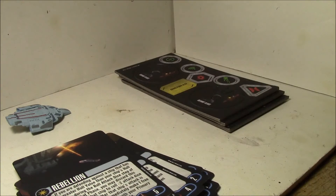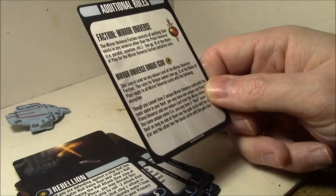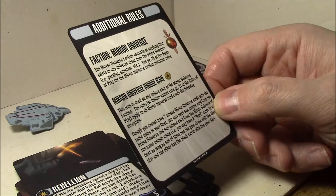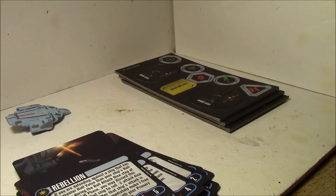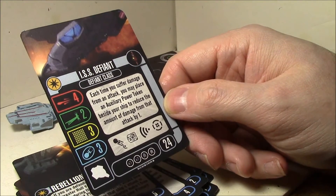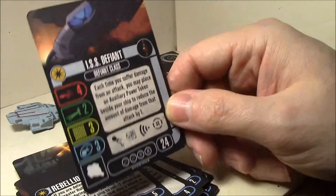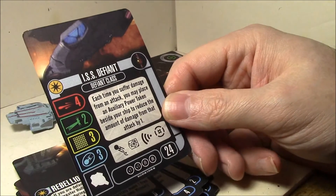The Mirror Universe faction rules are included. The Mirror Universe is already in the main rules for the initiative order, and this explains the Mirror Universe unique icon — which basically says you can have a Mirror Universe and a Prime Universe version of the same character on the table at the same time. So you could have a Mirror Universe Worf and a Prime Worf in your fleet simultaneously. ISS Defiant ship card: each time you suffer damage from an attack, you may place an auxiliary power token beside your ship to reduce that damage by one. Four attack, two evades, three hull, three shields — this is a much better version of the Defiant than the standard Defiant, because that extra attack really makes a difference on a small ship like this.